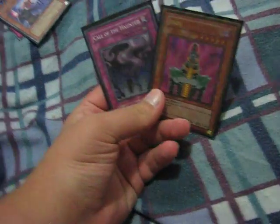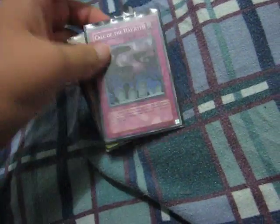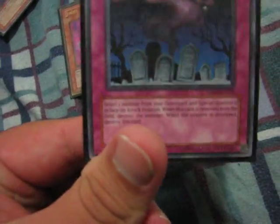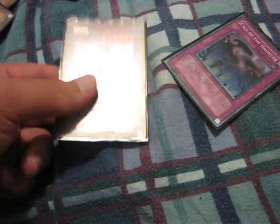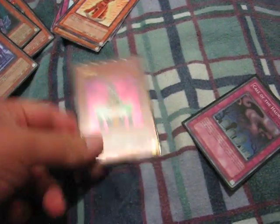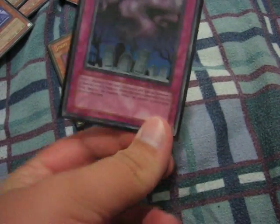Upcoming is a Jinzo and Call of the Haunted two-card combo I often use. I'm a bit cautious showing this because I don't want it to get banned. Jinzo goes to the grave, Call of the Haunted brings him back. Call of the Haunted normally gets negated, but because Jinzo is now on the field negating traps, it stays face-up and isn't destroyed. Even if they use Heavy Storm, Jinzo remains alive — he just says forget off to their traps. These traps continuously get negated. It's been banned once and I'm not sure if it still is.